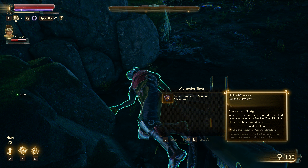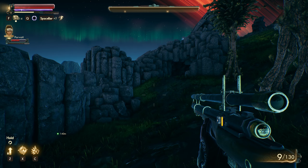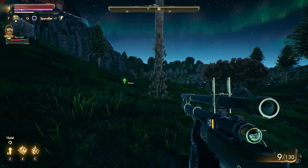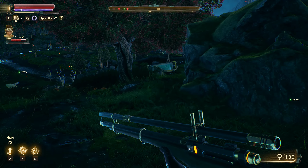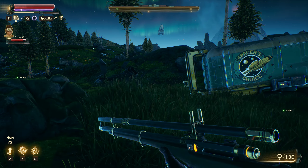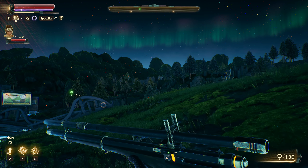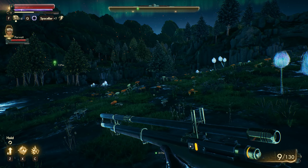Scale Muscle Adreno-Stimulator: increases your movement speed for a short time when you enter Tactical Time Dilation - sounds very interesting. We can give that back to the Reverend, and then we need to go and find Doc Maybell. We don't need to fight those enemies, so we can move around them. I think we do this, go back to town to hand it all in, then go to geothermal - that makes more sense, because if we cut the power from town, they might not be there to give us the rewards.